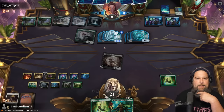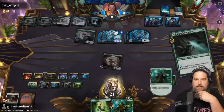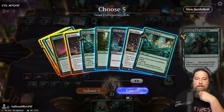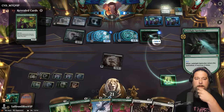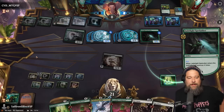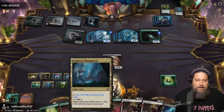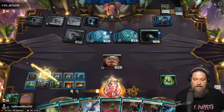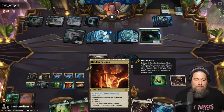Opponent gonna do some mapping, gets the land, plays the land, and does some exploring. Well, let's channel Shigiki for five — Turtle, Confluence, Confluence, Bat Colony, and Bat Colony. Opponent does some exploring. Are caves just more powerful than Merfolk? Is that the world we live in? Bat Colony — one, two, and three. Make three bats. Bat Colony.